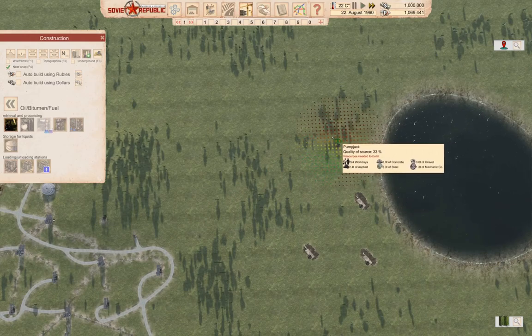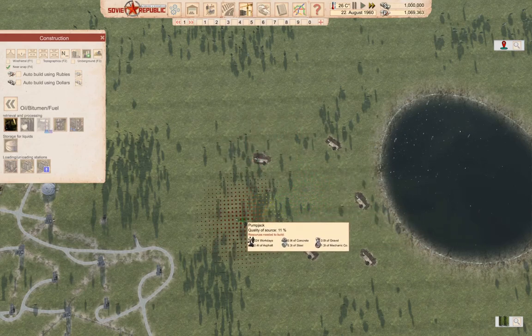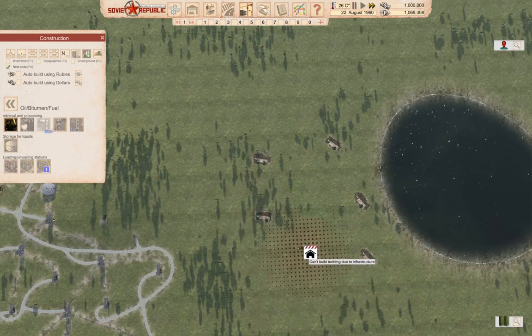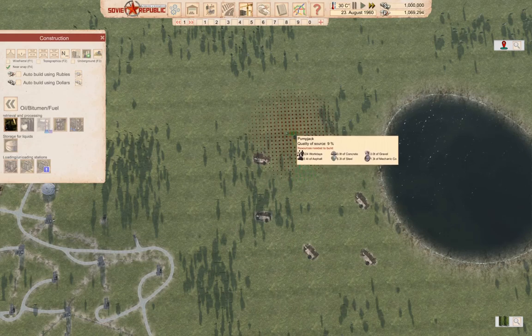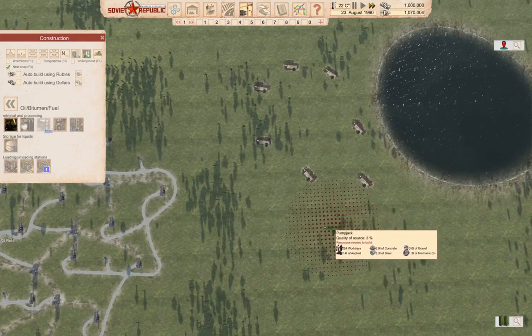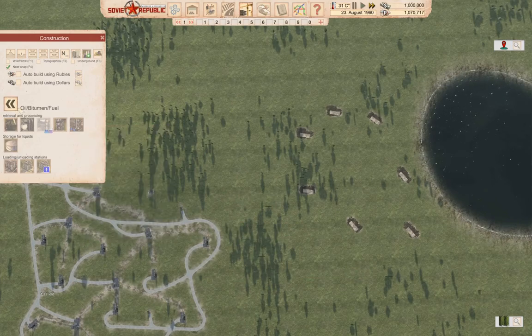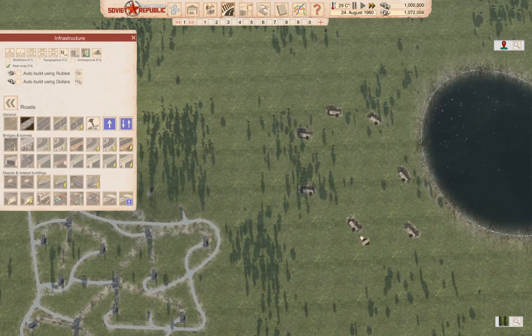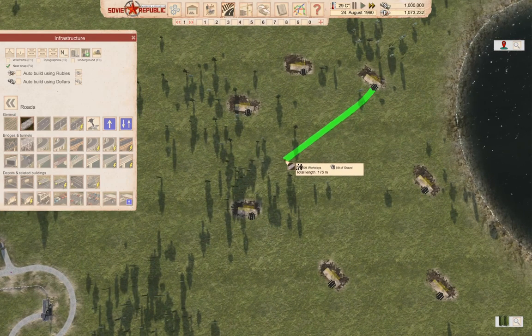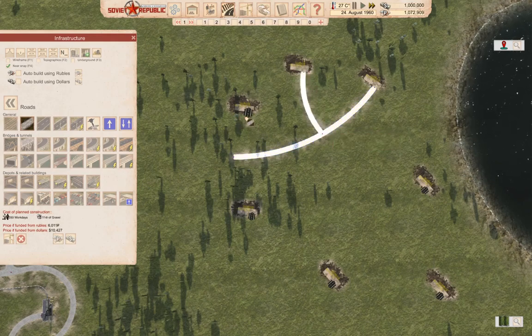Let's just build up another oil field. I think we need that there. There's no point down there, okay. Now let's put our road connections in. We have a road that'll come out like that, this one will come out like that, like that.